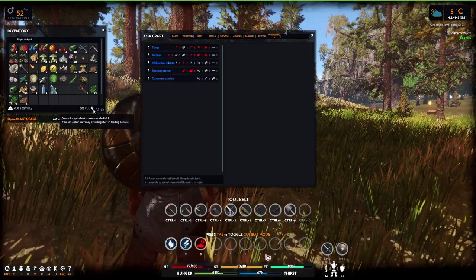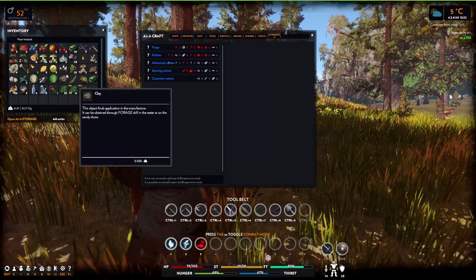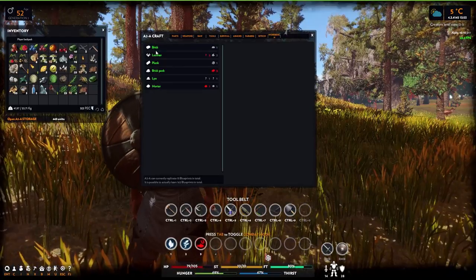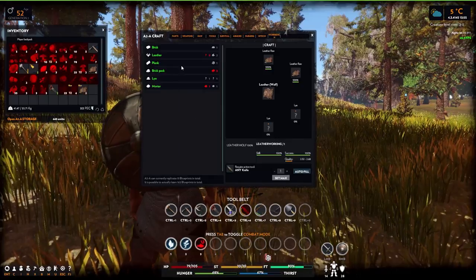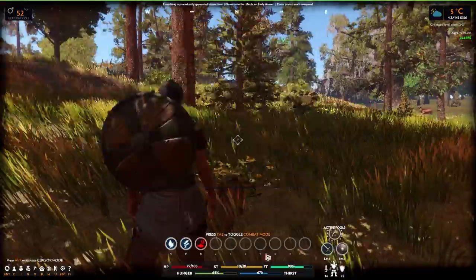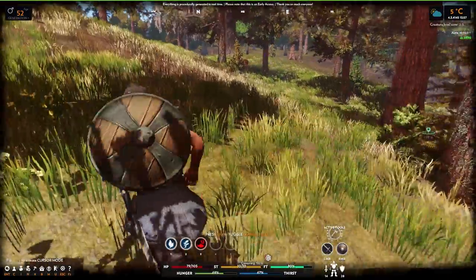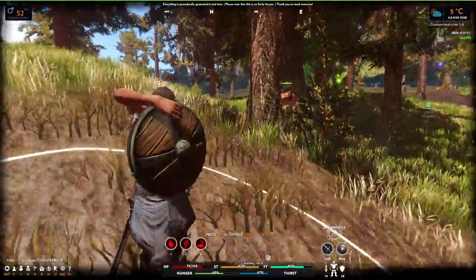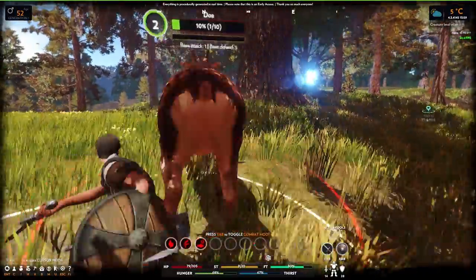Let's check this thing out. Raw leather - autofill. Apparently we don't have lye. How much ash do we have? We only have two. I'm going to have to make more when we get back. Let's go ahead and check this thing out. I definitely need to kill the animals I come across because I need those hides to make armor as well.